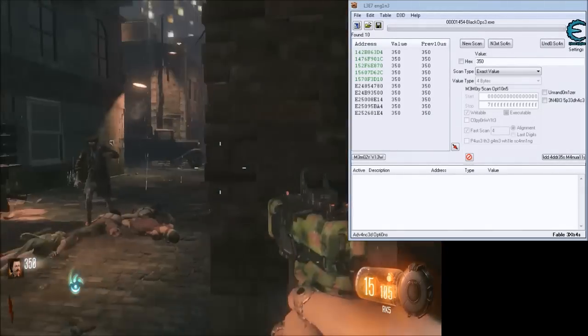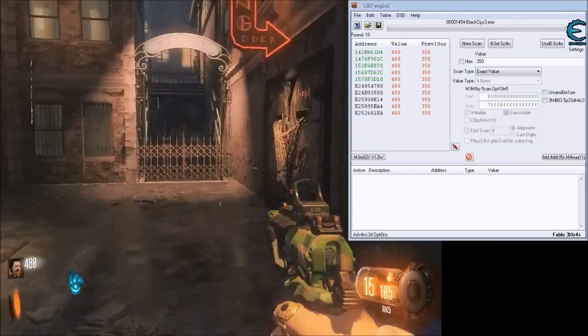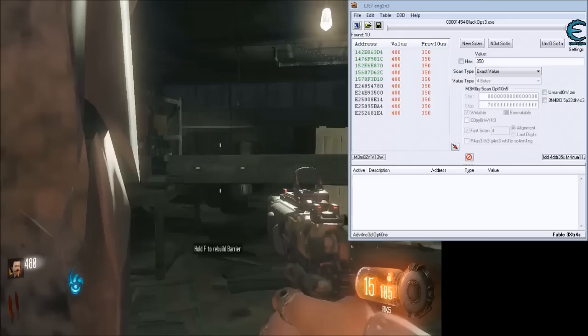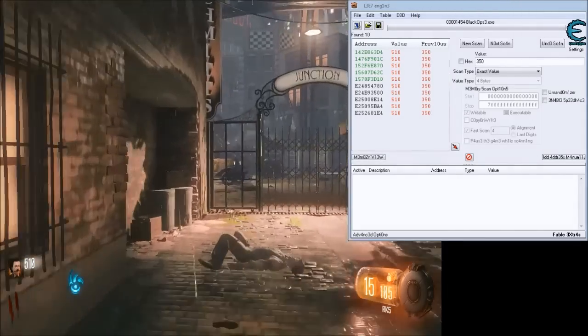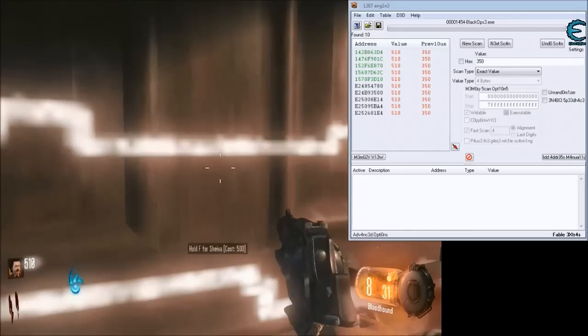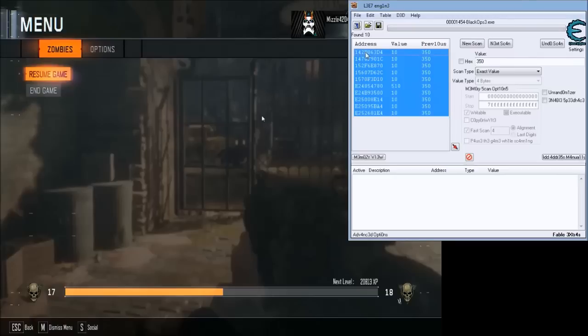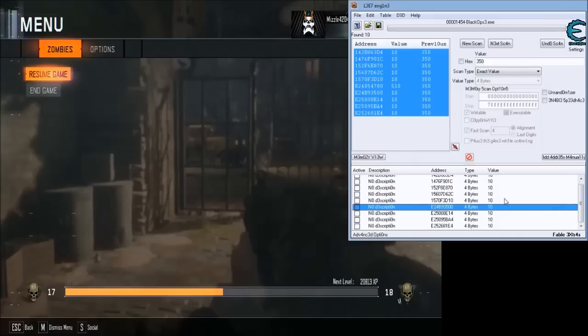There's a door for 500. I'm going to kill this guy, get a couple more points, and then buy something to find the one that doesn't go down. I'm going to buy this for 500 — now I have 10 points. You see that one right there? That's the one we don't want. We only want the ones that say 10, so we're going to select these, drag them down here, remove that one. And now these are our money addresses.